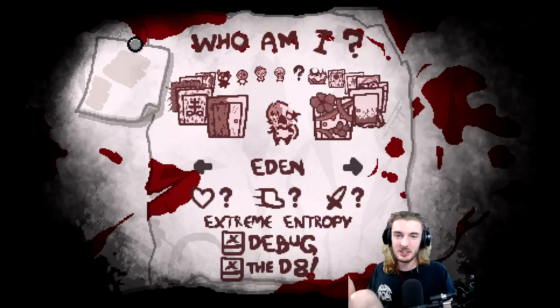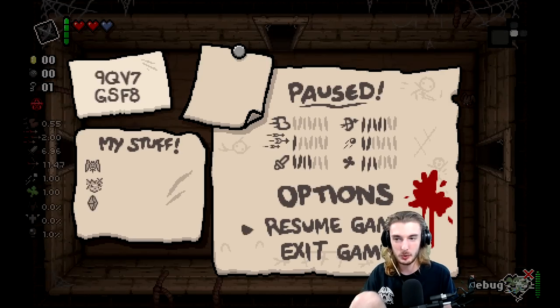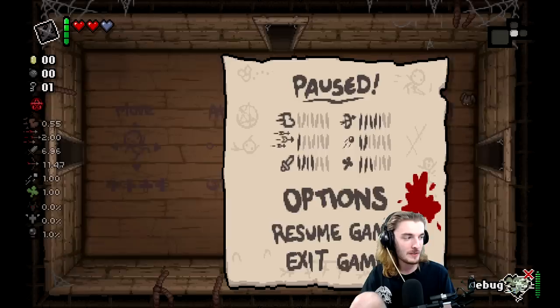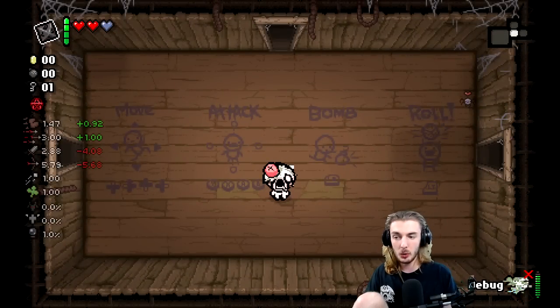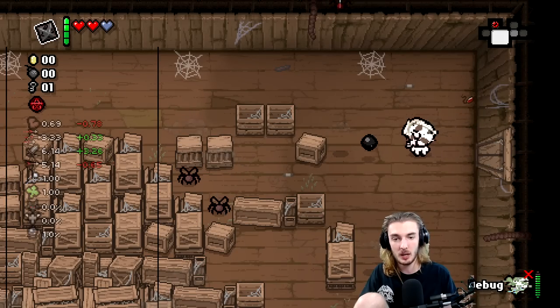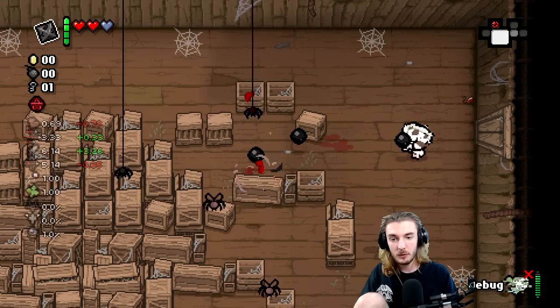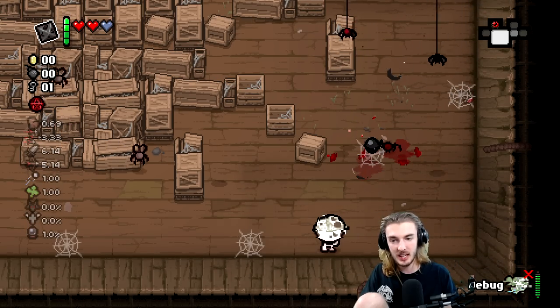Anyway, your question for today — put your answer in the comments down below — who has been your favorite tarnished character of this mod and this channel so far, and why? A couple more things to explain off the bat: the seed is going to be 9QV7 GSF8. So the other thing — you have a pocket item called Debug. Debug, when used, will take away two charges and roll your build for that room.